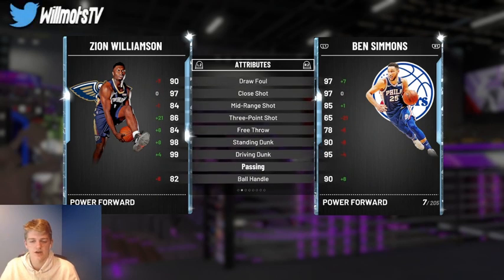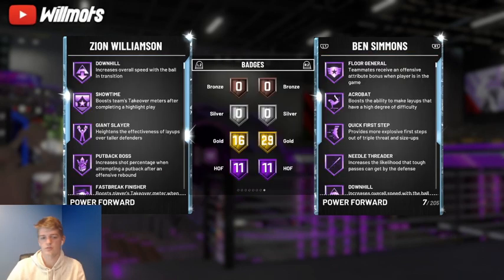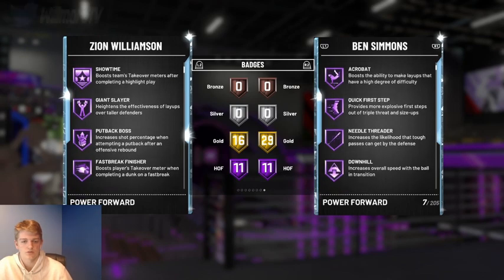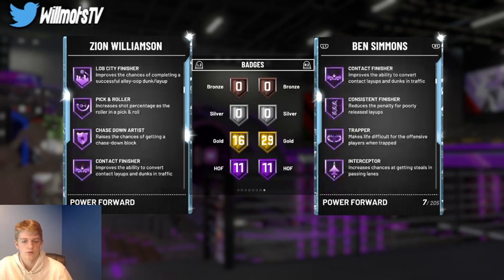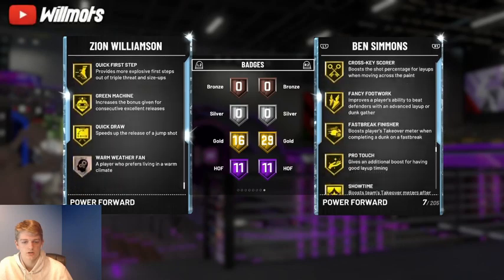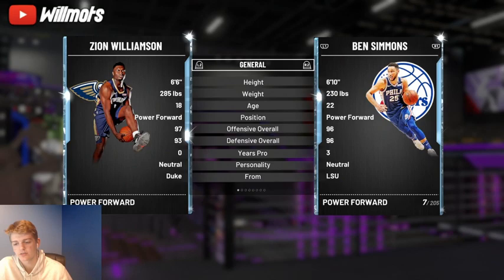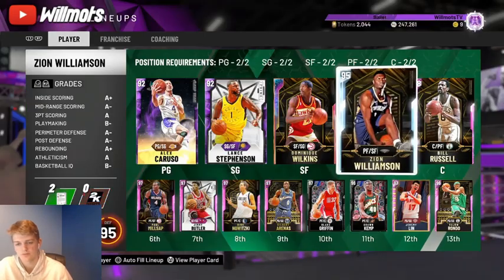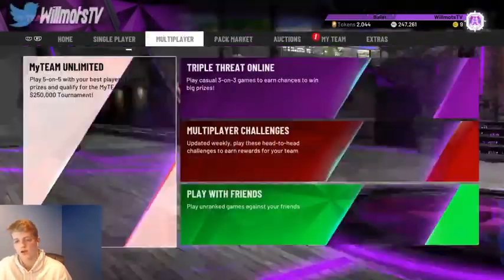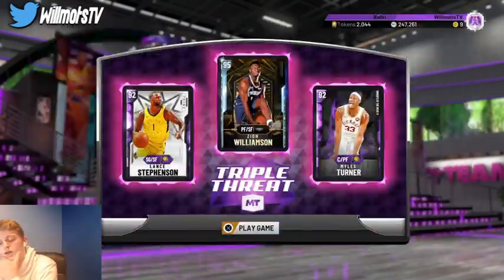It is actually good for Zion to have the edge on shooting since you can shoot if you need to. They both have Downhill, which is important. They both also have Push First Step, so both of these cards can hold their own for the slasher part of this. I'm gonna use Zion here. Let's get right into the game.